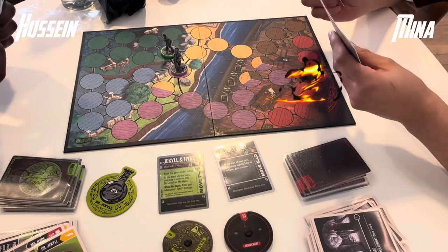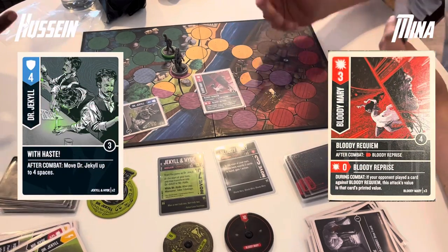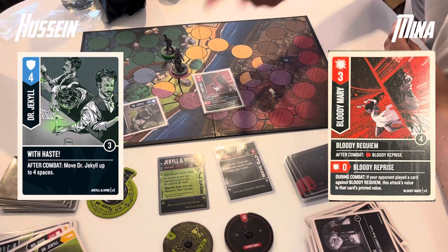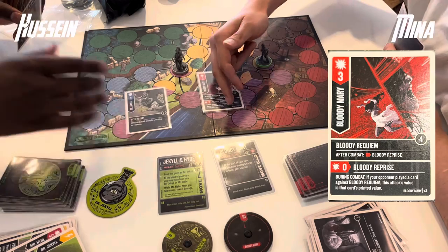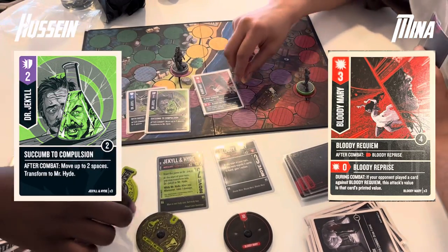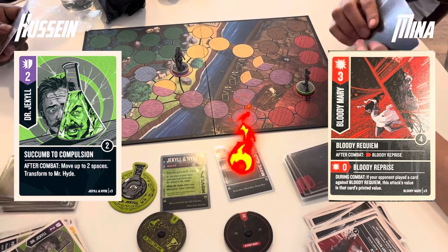Mina takes a boosted manoeuvre to catch up and puts on the pressure with a Bloody Requiem into With Haste — a really good play. It draws out the 4-defence and Dr. Jekyll gets to move away, but he still takes a 4-attack follow-up with the Bloody Reprise. He has to defend with Succumb to Compulsion, which is only 2 value, so he takes 2 damage and has to transform back into Mr. Hyde.